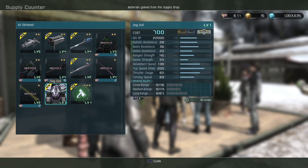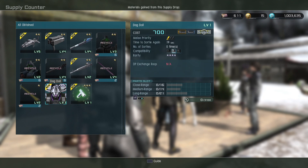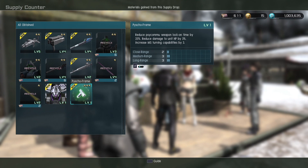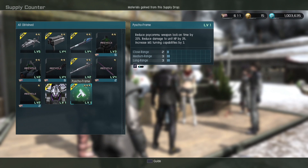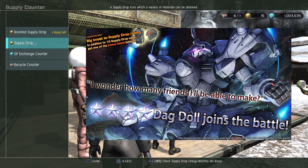Our 700 cost support has pretty even stats. Highly beam-resistant. Space affinity. Looks like it's got pretty good mobility too. The stats really remind me of a General-type. I never got this Cycleframe T-thing before. Reduce Funnel Lock-On, Reduce Damage by 3, and Increase Turning by 3 — that sounds like it could be pretty useful. The slot distribution on the Dagdoll should let me stick that on pretty easily.